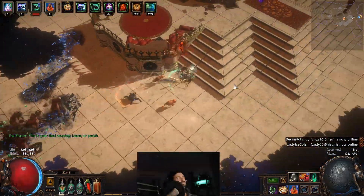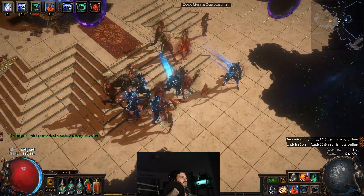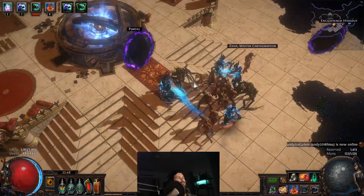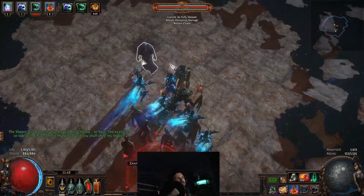Now we go and kill Shaper. The biggest thing to remember is when he goes into his teleport, you want to teleport yourself just as he's about to reappear on top of you, otherwise he'll smash you and kill you. We go into here and just go to the center of the map.